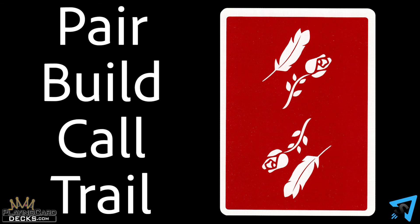The player to the left of the dealer goes first, then play proceeds clockwise. On your turn, you must either pair, build, call, or trail exactly one card from your hand.